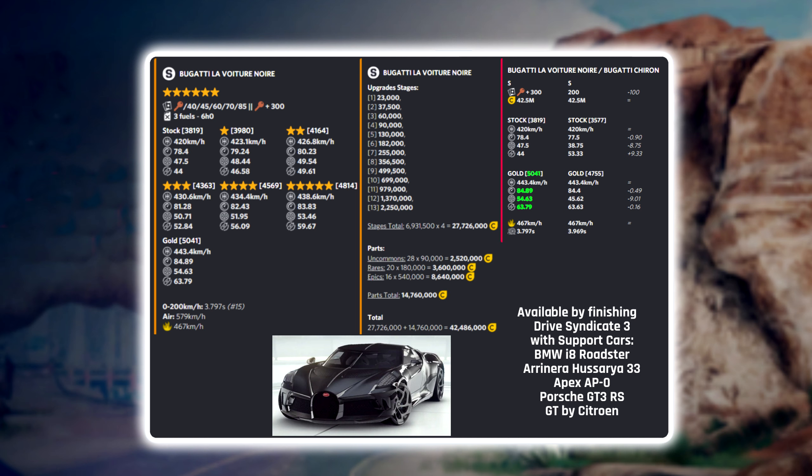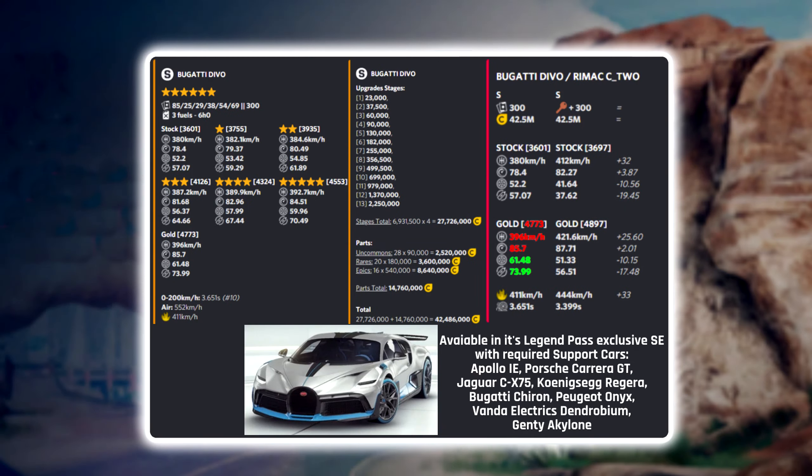My own Porsche GT3 RS is only at two stars, so I'm not sure if I'll be able to unlock this car myself. Moving on to the next car — it's the Bugatti Divo, another six-star Class S car. Comparing it to the Renault R.S. 01 C2, both cars come with very good acceleration.